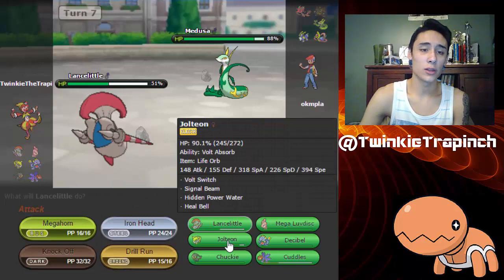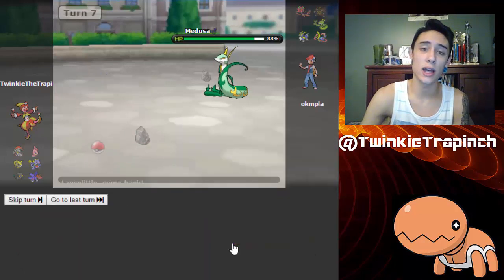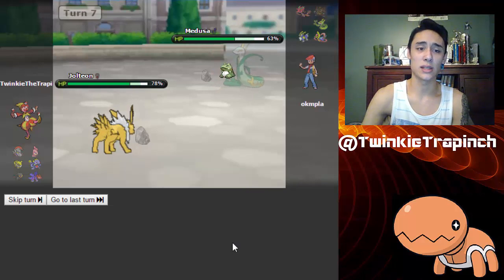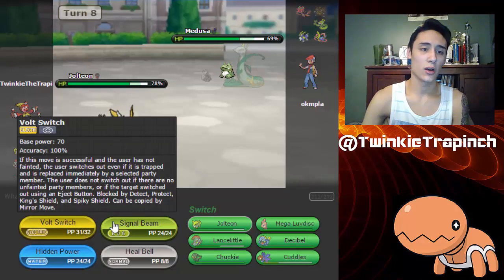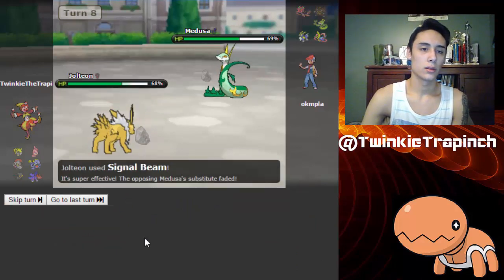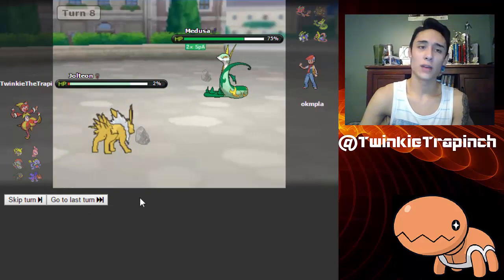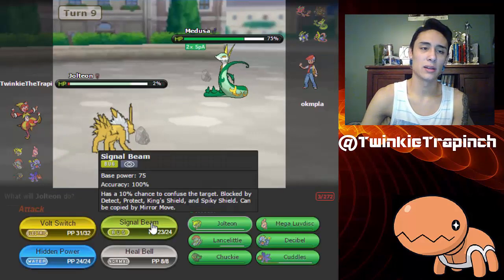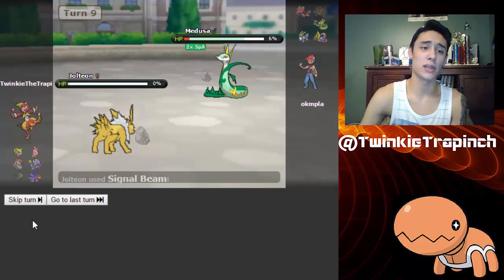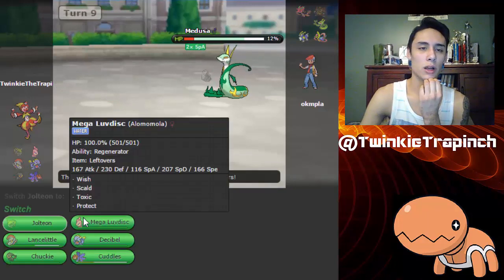So what I'm gonna want to do is — not Luvdisc, not Luvdisc — I'm gonna want to switch in Jolteon and use Signal Beam. Okay, so he uses a Sub, that's scary. I'm gonna use Signal Beam right here and see what's gonna go on. That was very risky bringing that thing in. Alright, so this thing is down to 6%, but my Jolteon does get knocked out from Life Orb damage unfortunately.